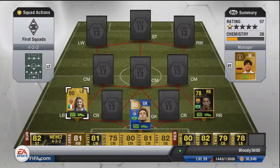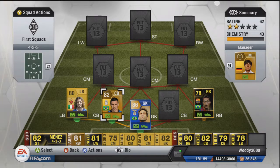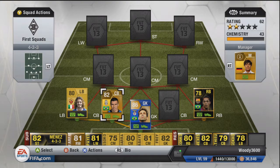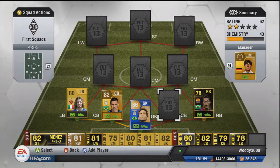At right centre back we're going to have the Juventus Lucio. He recently moved to the Liga do Brazil in January, but we're slotting in the Juventus card to keep chemistry up with Serie A on the left and the national link with Miranda. 66 pace, 83 defending, and 84 heading. He isn't the fastest but he's just an extremely solid defender — a real rock. Only 2,100 coins paid.